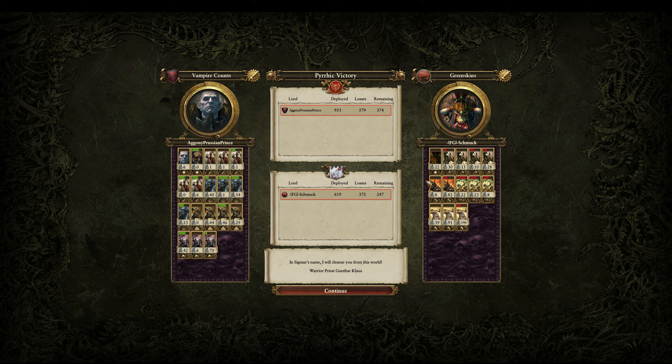About half my army left against an army that consisted of three Giants — still quite close because I didn't lose my General. Had I lost my General, this game could have been completely different. Crypt Horrors did a lot of work against the Black Orcs — only two Black Orcs — so that made me happy.